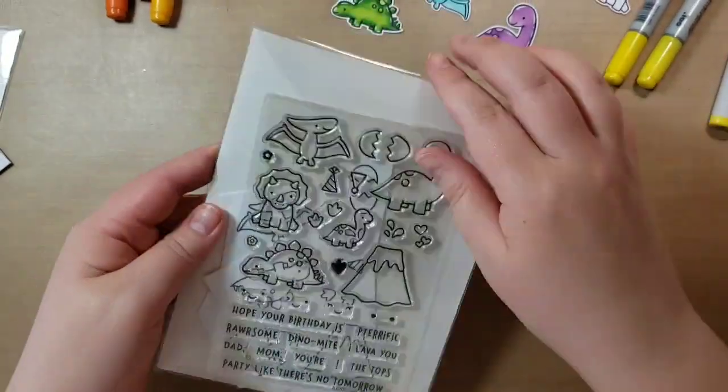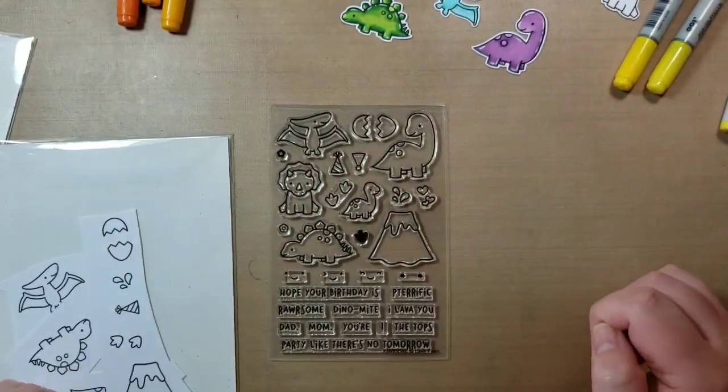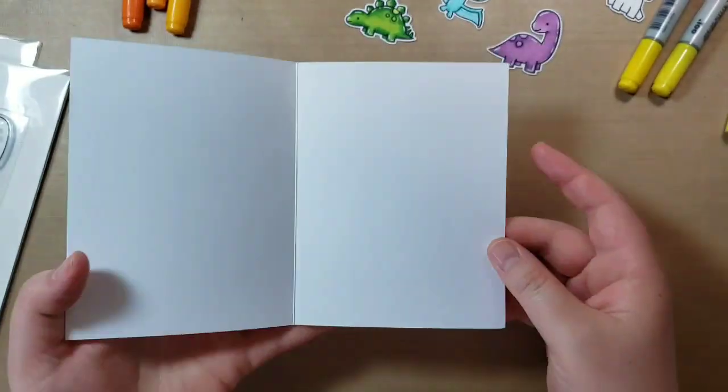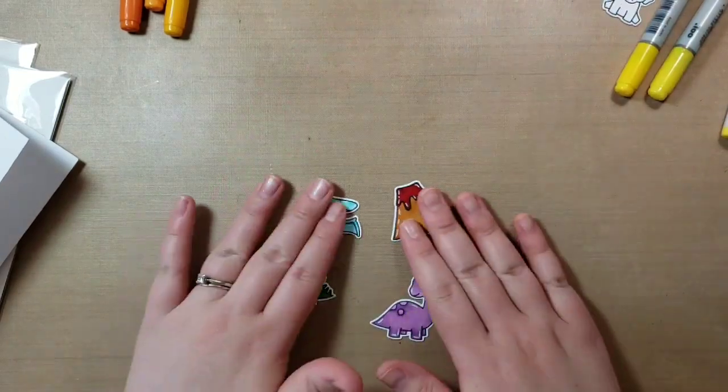Hello, this is Katie. Welcome back to my channel. I'm going to be making a card today with the Lawn Fawn set Rawrsome, and I have a 5.5x4.25 white card base.